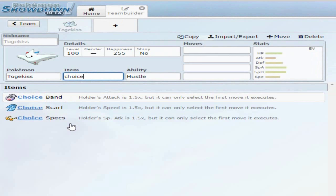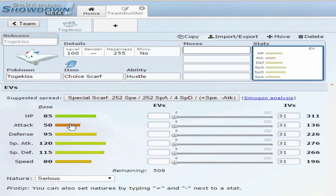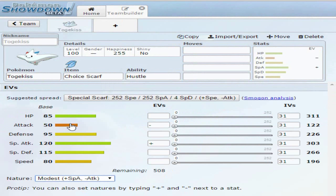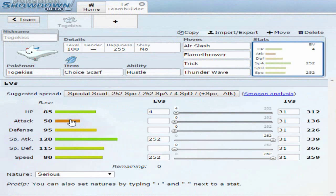Togekiss with Choice Scarf, having the Serene Grace ability, with a Modest nature: invest EVs as 252 in Special Attack, 252 in Speed, and 4 in HP. Opt for Air Slash — because Air Slash plus flinch-hax is freaking amazing — Flamethrower for good coverage that also covers your Steel weakness, Trick to add to the gimmickry, and Thunder Wave for para-hax. Para-flinch hax for the win! With a 60% chance to flinch from Air Slash, you can do whatever you want. The beauty of this set is that it's good for both singles and doubles. You can start off with Air Slash to deal damage, or use Trick. The only thing shutting Togekiss down with this set are priority moves like Bullet Punch.